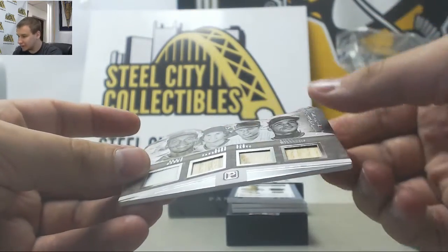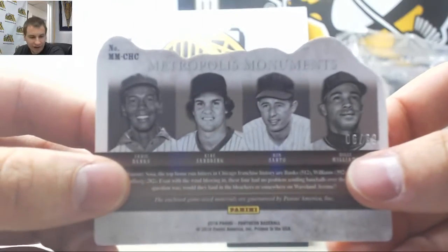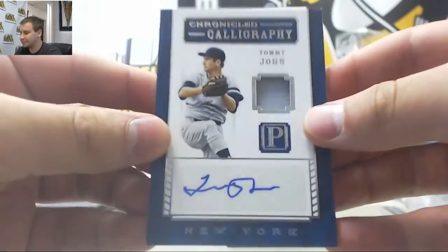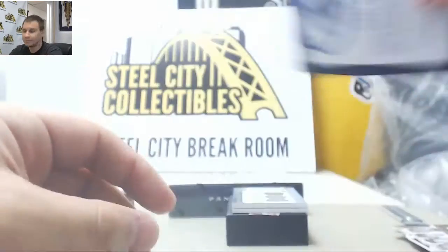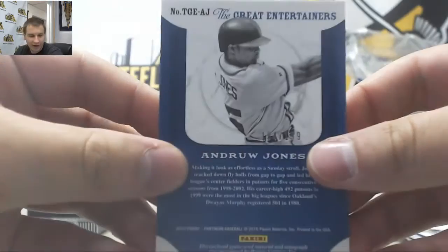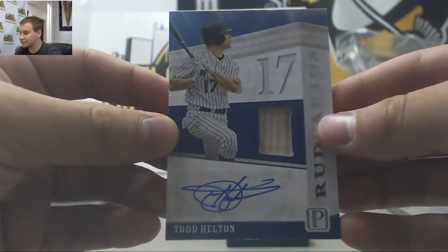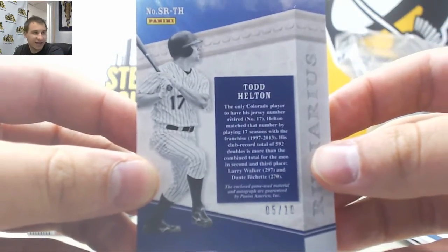Quad Relic — a nice one here: Ernie Banks, Ryne Sandberg, Ron Santo, and Billy Williams. That one is 6 of 99, going to Gary T. Jersey Auto — Tommy John, 102 of 199 for Robert R. Triple Relic Auto — Andruw Jones, 194 of 199 — that goes to Michael R. And Bat Relic Auto — Todd Helton, 5 of 10, going to Scott C.